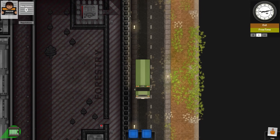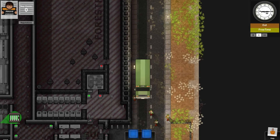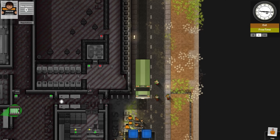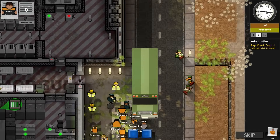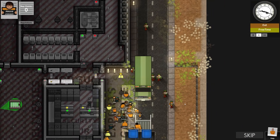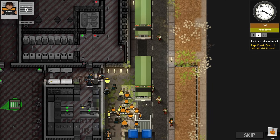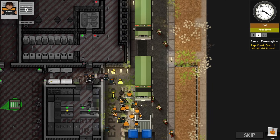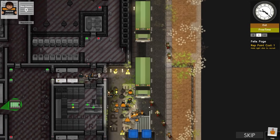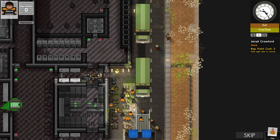Welcome back to Prison Architect Escapes. This is a series where we break out of facilities not made by me. This is Prisoner Armand, prison number 5994025. The creator's own admission is that it's quite an old design — about eight years old — and it's also a quite large facility.